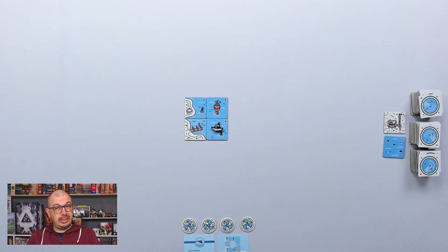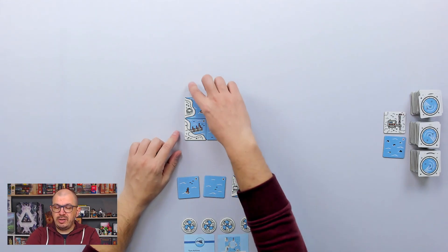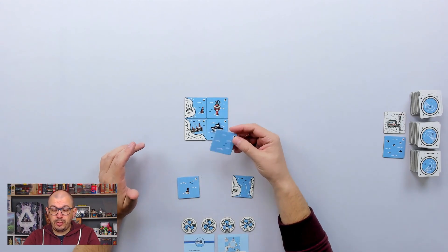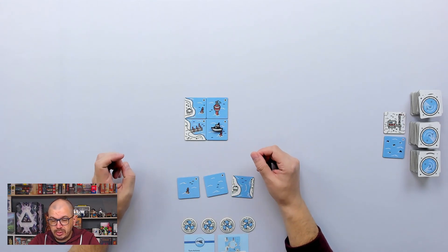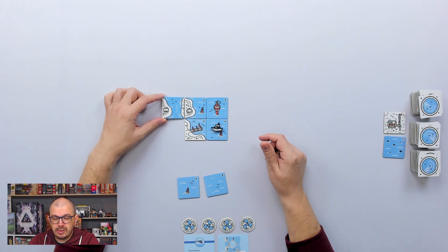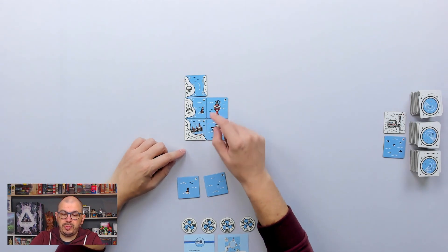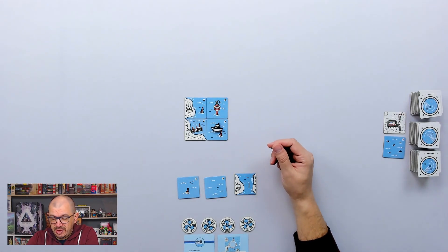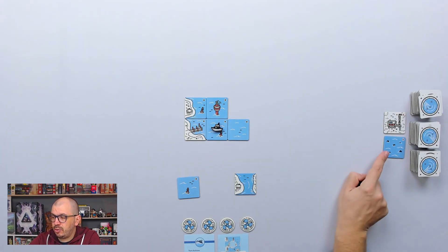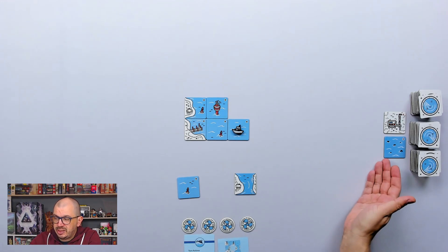Also what scores points are these little buoys — they give you two points if surrounded by four tiles. The big lighthouse gives you three points, and clear open water tiles give you one point if fully surrounded. Now I'm thinking about how to get a certain tile to fit here, or I could make a big island and explore from the other side connected to this pier for some points.